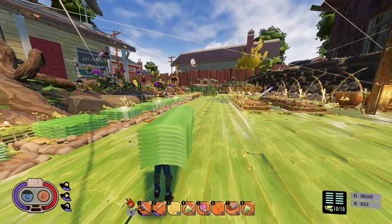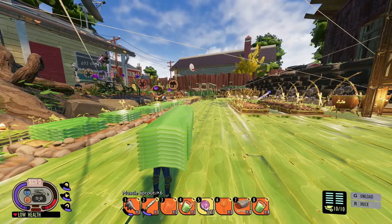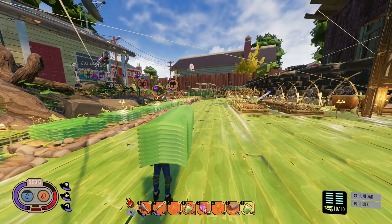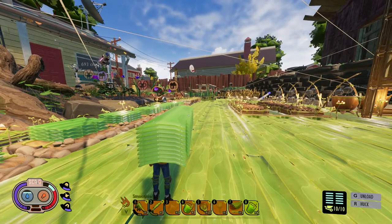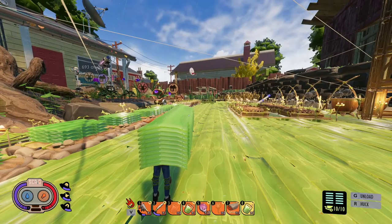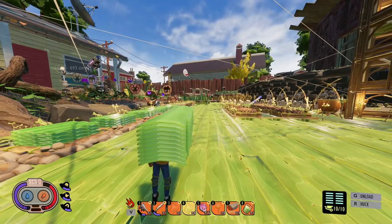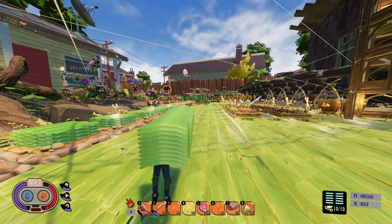Starting on slot five with the Muscle Sprout — watch it take a decent chunk of health. That was three Muscle Sprouts. Now with the regular Smoothie on slot eight, it brings my health up a decent amount, and I'll heal more over time since I'm now full. Then I'll do three more Muscle Sprouts — one, two, three — go to slot four with the Smoothie Plus, and it's double the health gain of a regular smoothie.